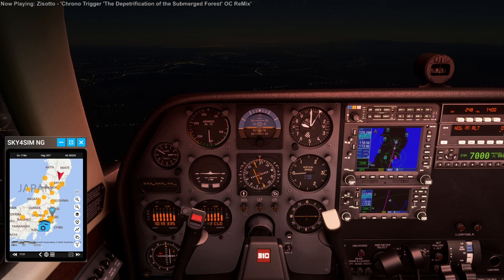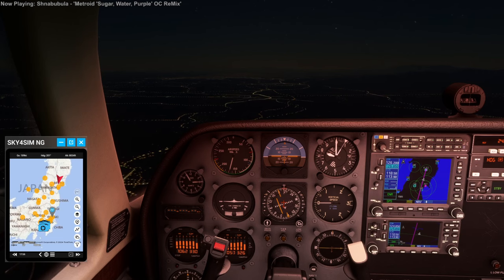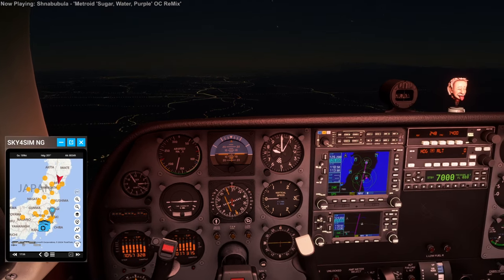My goal is to work my way up through the Caribou, DC-6, and then the 737, and probably some planes in between. We're chugging along at 189 knots ground speed, so the wind isn't helping us or hurting us at the moment.